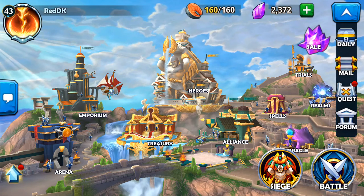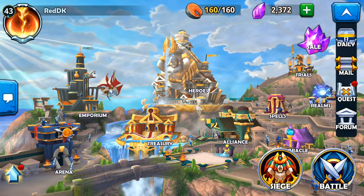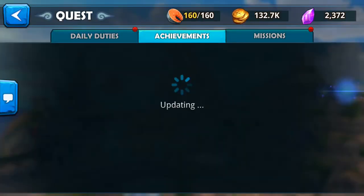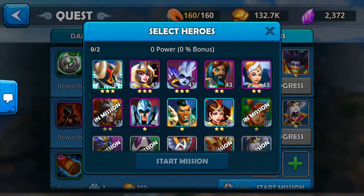Before we activate the buff, make sure you have your food up to the maximum level you can have. In this case it's 160 out of 160. In addition to that, go to your quests — let me go ahead and claim this one real quick and throw a random hero in here.